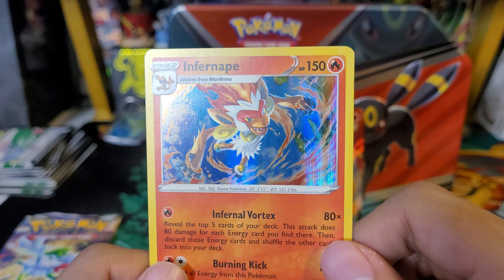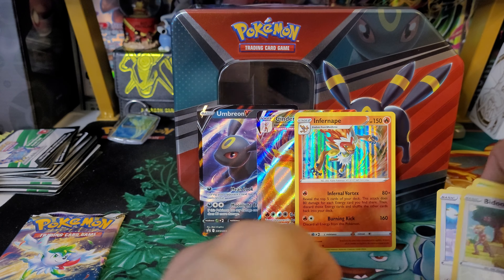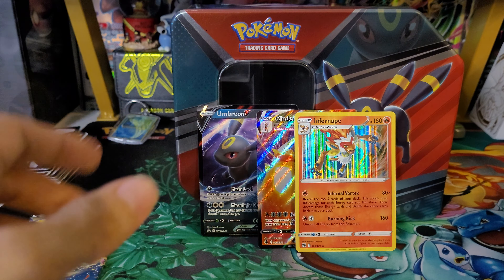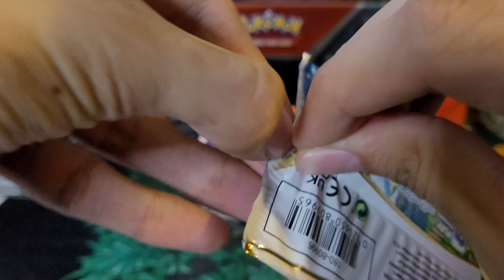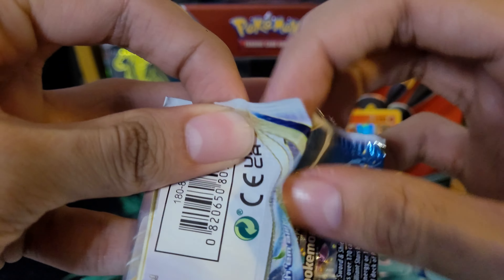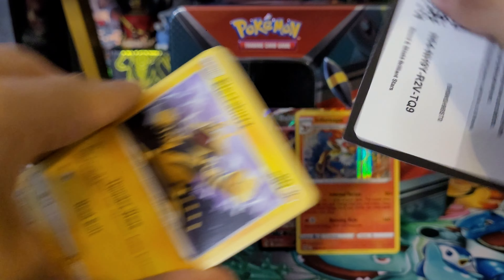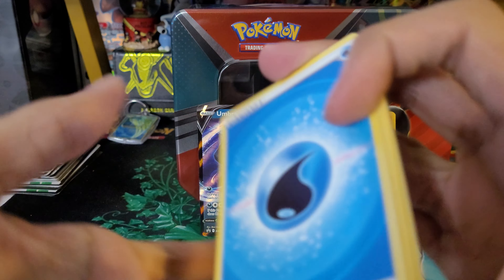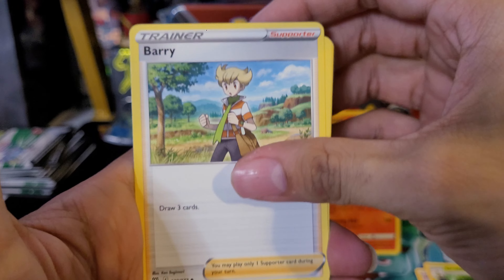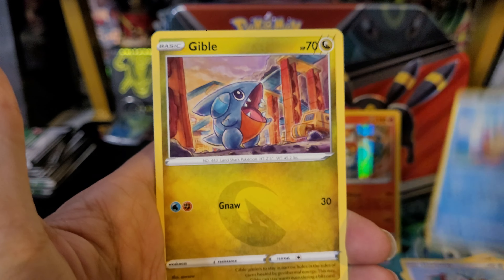Here's the code card. To the front: steel energy, Blissey, Politoed, Exeggutor, Hawlucha, Weavile, Gible, Trapinch, Castform, Bidoof reverse, and an Infernape hollow. Not bad — another fire starter evolution. A nice hollow; I had to get back-to-back hits. Really happy now!